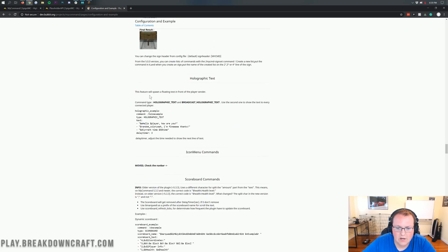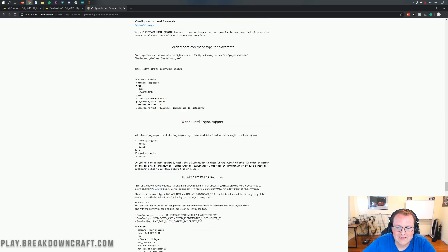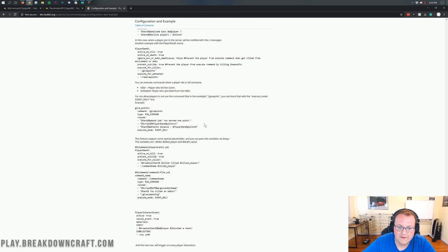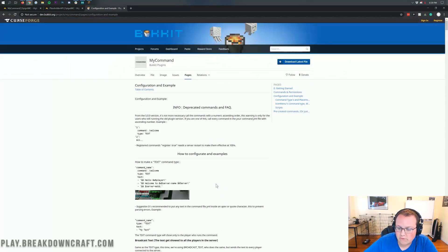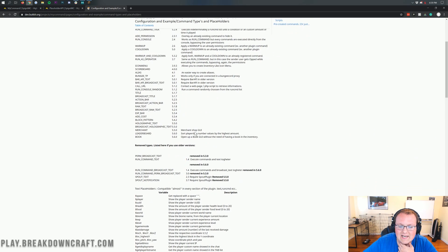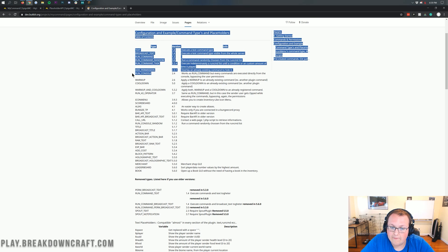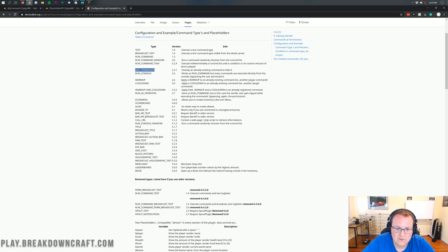It is overwhelming — the different things you can do with this plugin. This video would be seven hours long if I went through every single feature. I'm going to give you a basic overview here, but feel free to go through this list for a more in-depth look. You can see all the command types here. You can do a text command which is going to spit text back at the player, a run command that runs a select set of commands, run commands via the console, and permission adds — like when someone runs a command in-game it adds a permission for them.